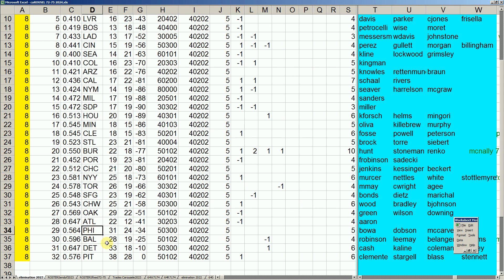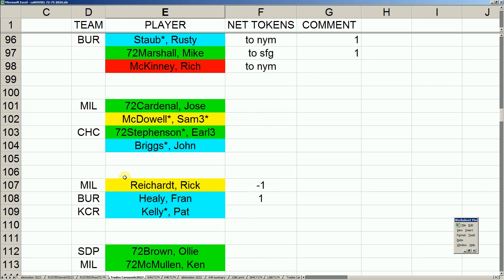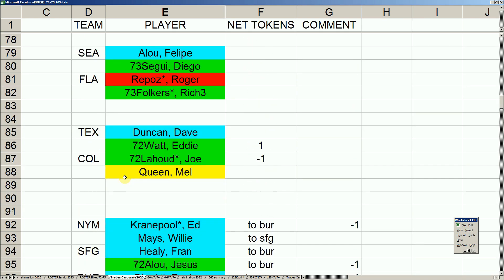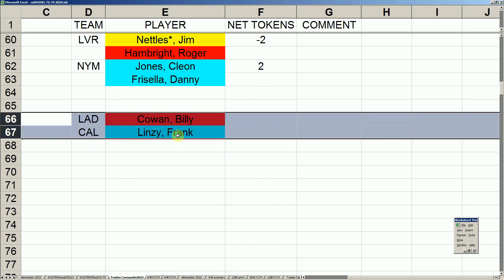Next up is Philadelphia, starting at 50-3-0-0. As the overseer of all this — the commissioner — I went over a trade in the previous round, thought about it, and canceled a deal that the Angels made with the Dodgers. In that deal, Jay Johnstone was going to the Dodgers, and after further review I just did not like that timeline move at all.